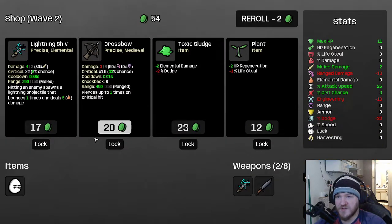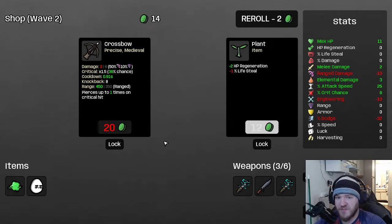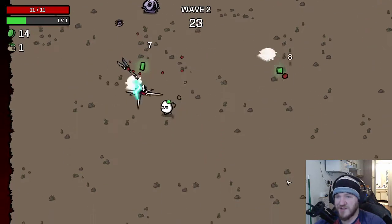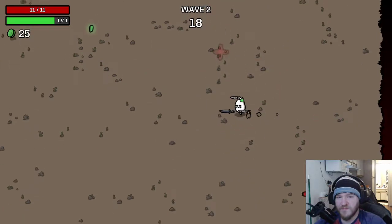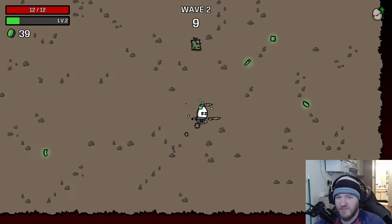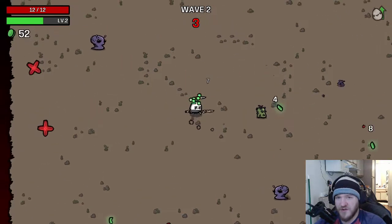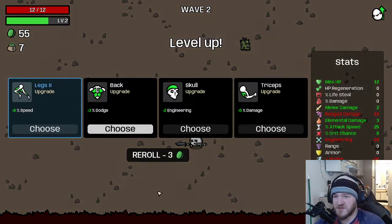We'll take the melee damage, buy another lightning shift. I guess we already have no dodge, so buying toxic sludge isn't a problem. I think we're going to lock the crossbow — actually, we shouldn't have locked the crossbow. We should probably just do a full melee run. I think precision weapons are pretty good. Free crit chance from the synergy is great. I think a lot of the weapon types aren't very well balanced. Guns are by far the strongest — I think guns are just way better than everything else.